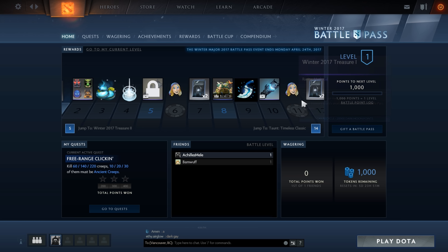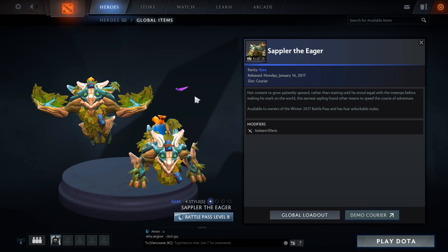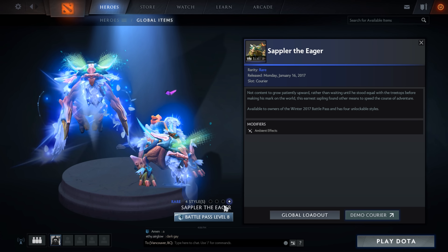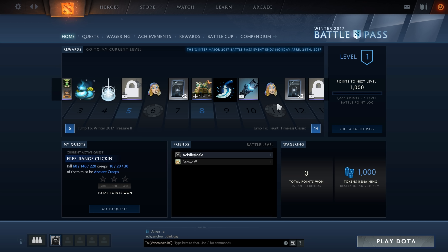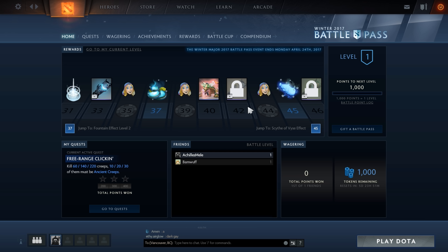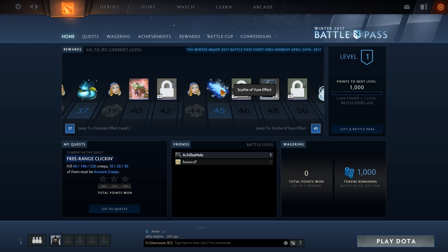And then you've got the three questlines in this Battle Pass. One's for Zeus, one is for Treant, and one is for Anti-Mage. The Treant one, the armor looks pretty disgusting to me. You guys can leave your comments and whatever you think about the armor in the comment section below.